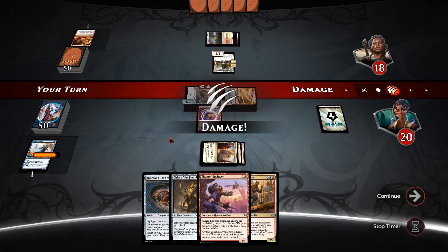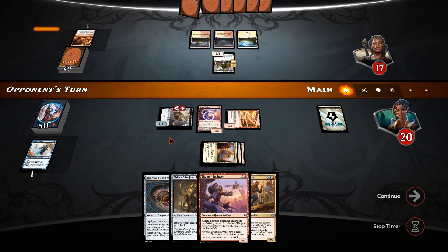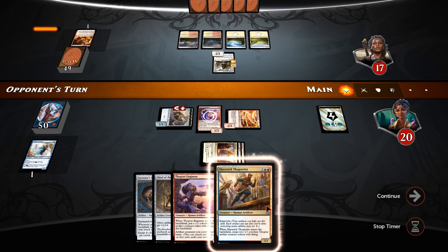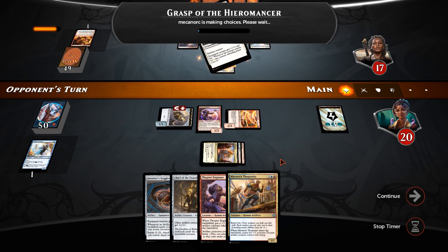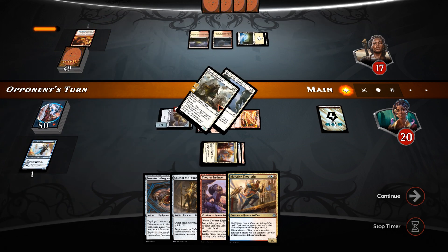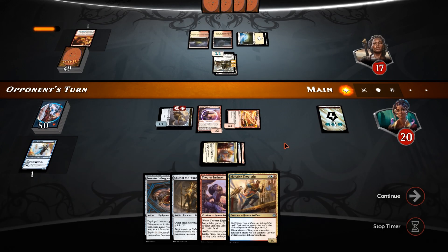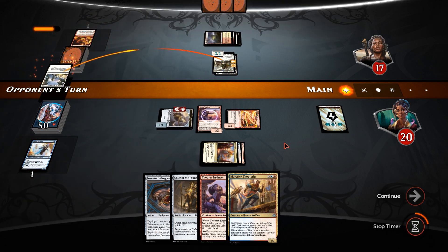And no blocks for him — expected as much. So we've got four mana if you count the Thopter as improvised, so we're one mana short of the Thopterist, which will get us two more Thopters, which are likely to be hasty unless he gets rid of our Engineer. He goes with Grasp of the Hyromancer — this is an Aura that can tap down creatures whenever it attacks, which means he's going to be able to get Renown and make it a 4-3. He's going to go with two of them — properly suiting that guy up.